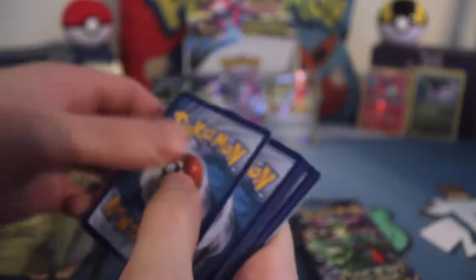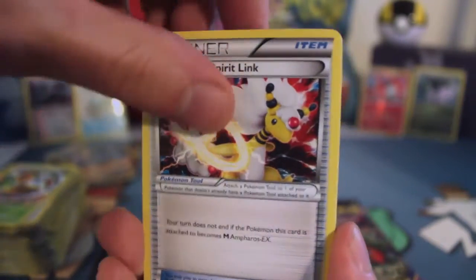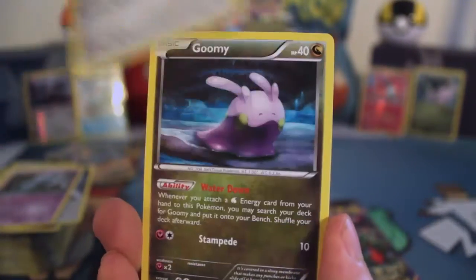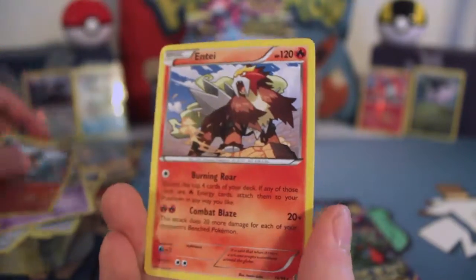You can have up to four of a kind in a deck — that's what you can refer to as a playset. Next pack: Spirit Link, Curlía, Dangerous Energy, Unown, Beldum, Goomy, Wooper, Baltoy, Reverse Golurk which is just a common, and... Hoopa EX. There we go.